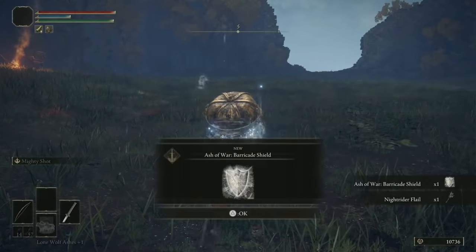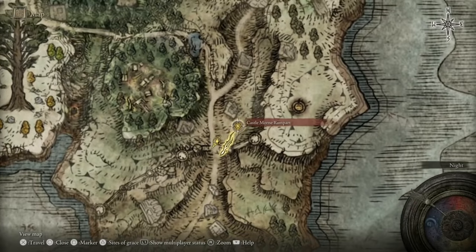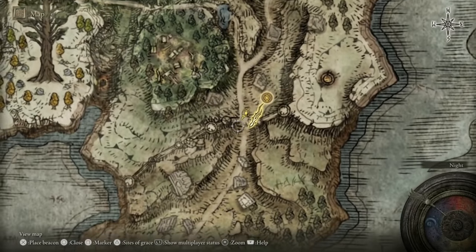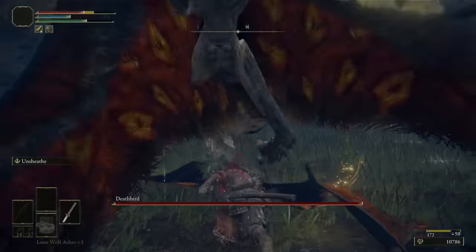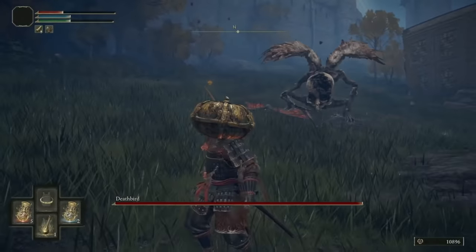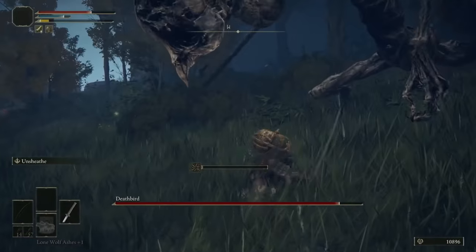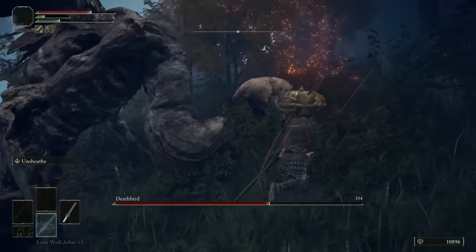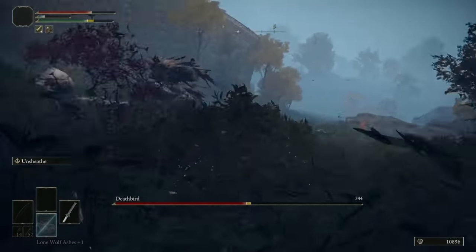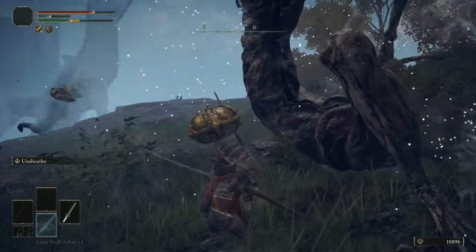Straight into tip number two — as long as you're quick enough and it's still night time, there is another night time boss to kill here. He will only show up at night. You want to go southwest towards where I'm showing you on the map and you'll find the Death Bird. He can be a bit more erratic. I did struggle with this guy the first few times I fought him, but keep at it. You can always level yourself up, do the other tips in this guide, and then come back later when you're a bit stronger. He gives you a decent amount of runes and a very mediocre axe, so it's fine to miss him if you're having a bad time with him. I just really like to kill every single boss in the game — I am such a completionist.